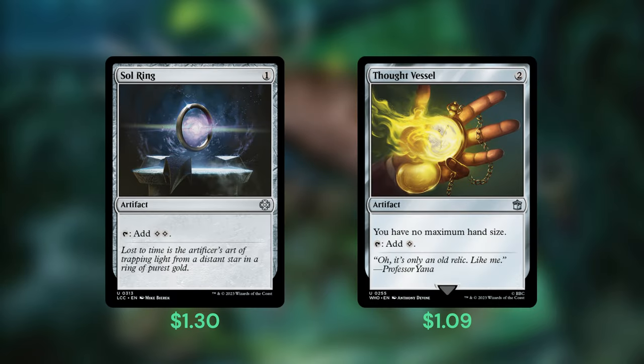Rounding us out, we're running 2 mana rocks — the classic Sol Ring, and Thought Vessel to help us hold onto those 15 cards we hope to draw.